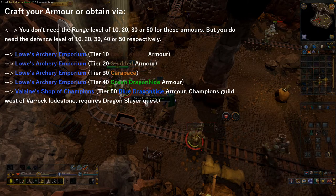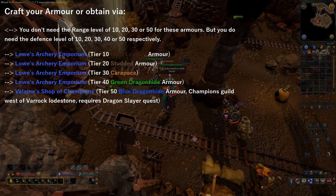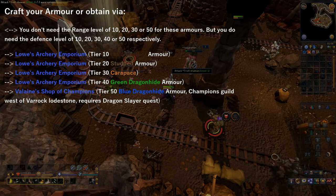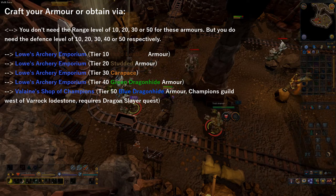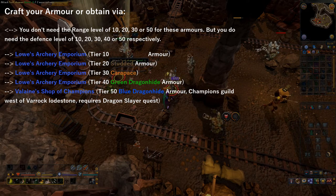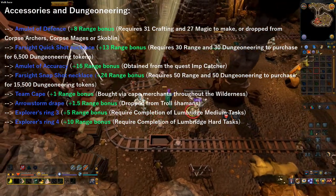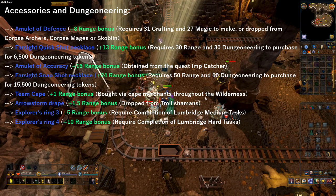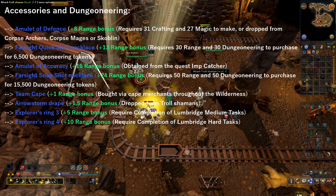Now you can craft your own ranged armour, or you can obtain it from Lowe's Archery Emporium, which sells tier 10 to tier 40 armour. Valaine's Shop of Champions sells tier 50, which requires the Dragon Slayer quest completion. With ranged armour, you don't actually need a ranged level to equip it — you can have level 1 range and 50 defence and still equip the blue Dragonhide armour as long as you have 50 defence. In regards to Dungeoneering, you can pick up the Amulet of Defence, which is dropped by corpse archers, corpse mages, or scoblins. Or you can craft it yourself using an emerald, gold bar, and ball of wool with 31 crafting and 27 magic to enchant it.